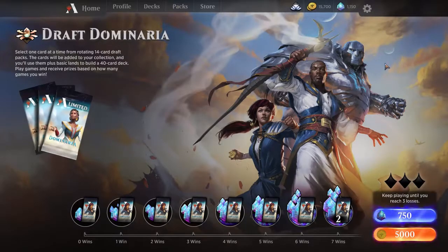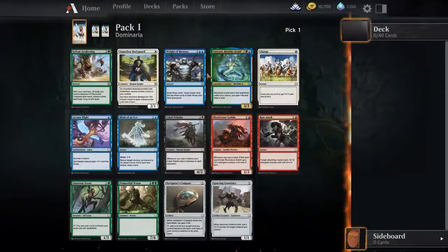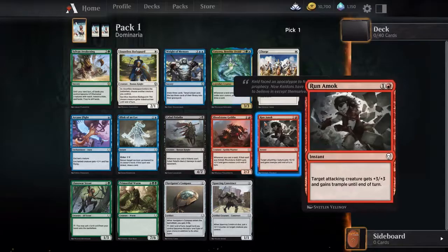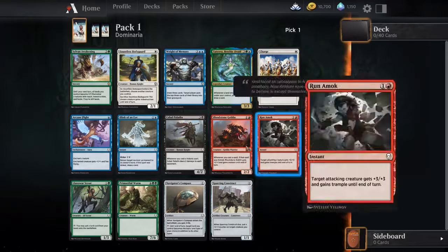Hey everyone, welcome back to Laser Penguin Games. We are now in open beta for MTG Arena and I'm going to be doing a draft for Dominaria. I'm just going to use coins from dailies. I'm actually going to be collecting cards again because I no longer have them in my collection after the wipe from the closed beta.